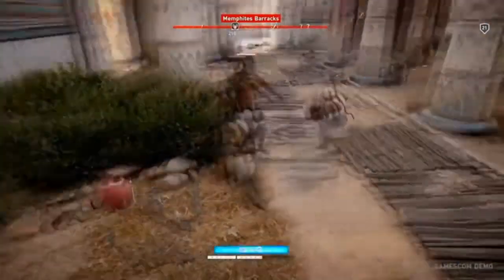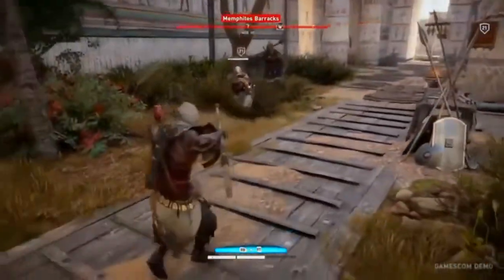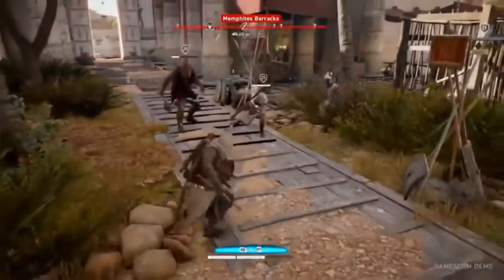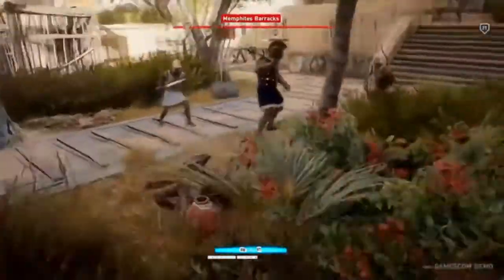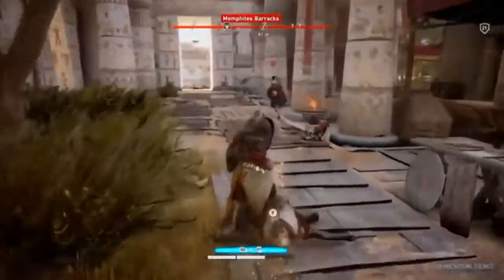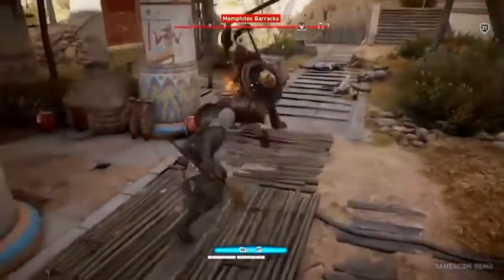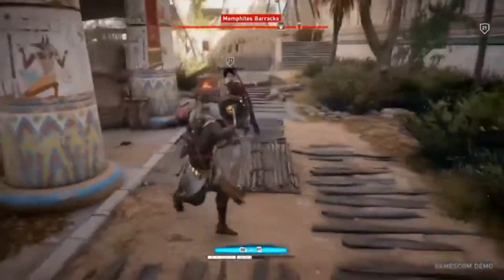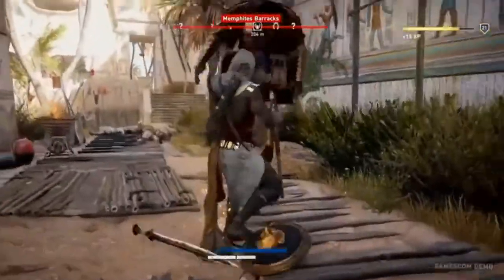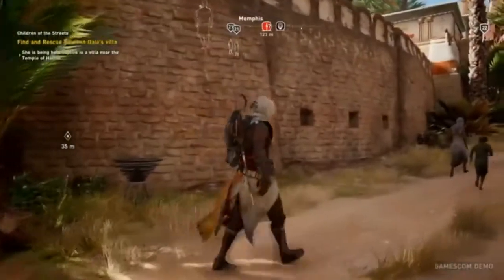Beyond the setting, a lot has changed in Origins in terms of gameplay and mechanics. When we say we wanted to refresh the experience, that means the narrative structure, the gameplay, the way content is presented — effectively everything, even the UI and the way players read and react to the game. The combat system is built from scratch. We wanted something very versatile and dynamic. We also wanted the RPG elements to be much stronger in this game — leveling up, having abilities, finding gear — and making sure that works within the combat system and stealth.